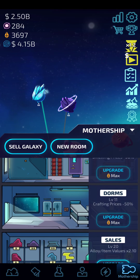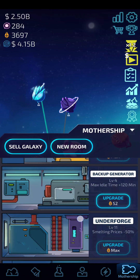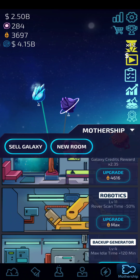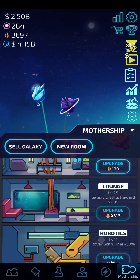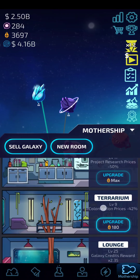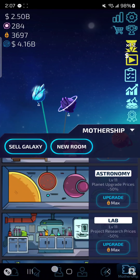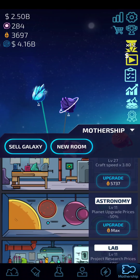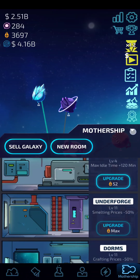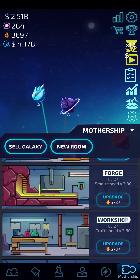Tournaments are important if you're super competitive, but if you just want to play the game, they might not become super important for you. Max idle time is not important to me. Rover scan time is important because it starts giving you bigger bonuses once you hit level four and higher. I like the lounge because I like to get more credits every time I sell. Once you max out your underforge and dorms, you'll start spending more on other rooms — I think you can upgrade them to around level 50.